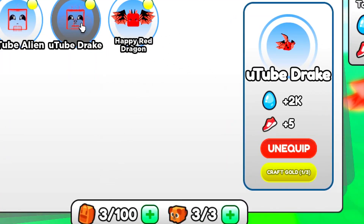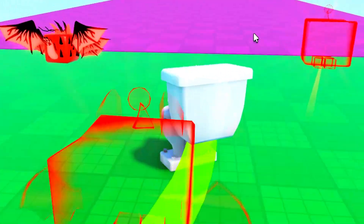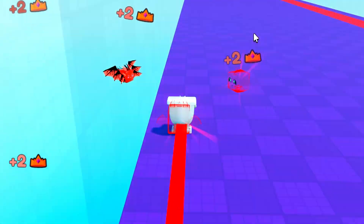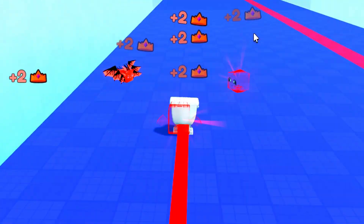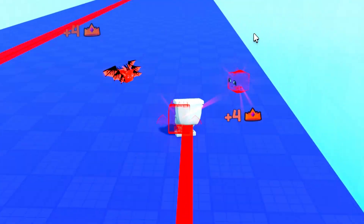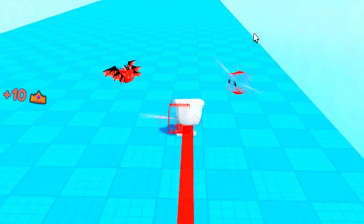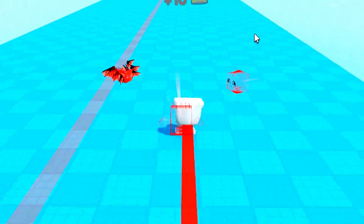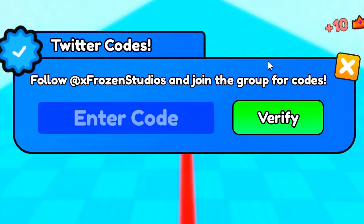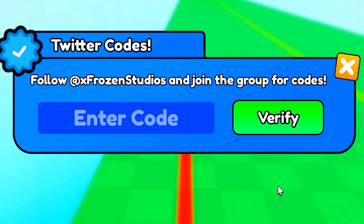You can obviously see we've got a ton of really overpowered pets — these pets are so overpowered, they should not be that overpowered. Look at how fast we are! These codes are so OP. This might be the most overpowered codes we've got, because look how fast we are from just redeeming these codes.